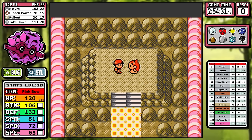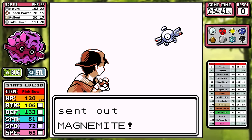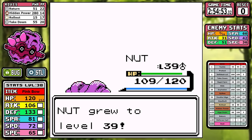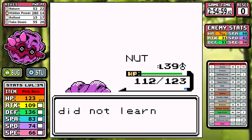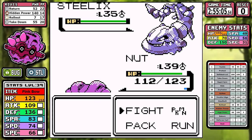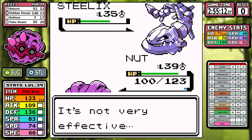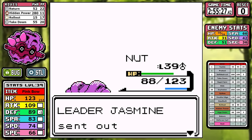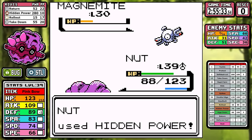That takes us straight to Jasmine. We've got Hidden Power Ground — this one's pretty straightforward. The Magnemites are a one-shot, and our typing is a huge benefit against Steelix. In contrast to something like Umbreon from the last Crystal video that still got really low due to Steelix's bulk and the raw power of Iron Tail, Forretress just makes this one look easy. That's the seventh badge.